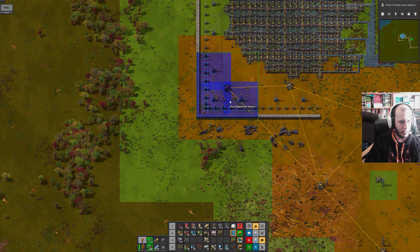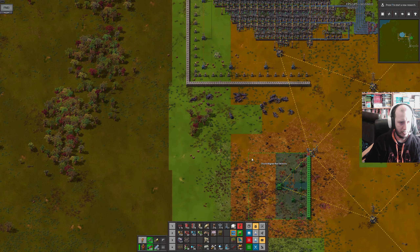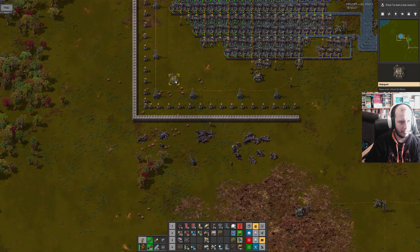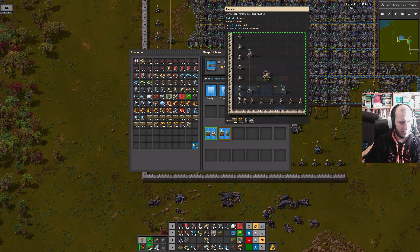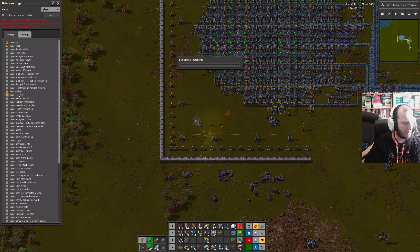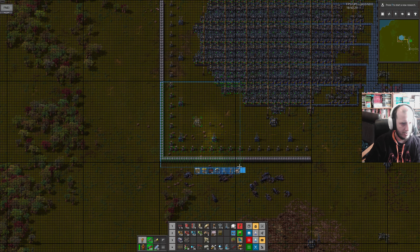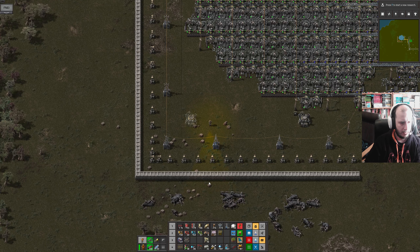Just an edge piece and a corner section. The roboport doesn't line up between those — let me fix that now. That should very clearly be there. If I don't fix this now, I will forget. I wish you could just edit a blueprint like this. I need the tile grid on as well if I'm going to do this — 32 by 32, save blueprint. Right, turn the tile grid off again.